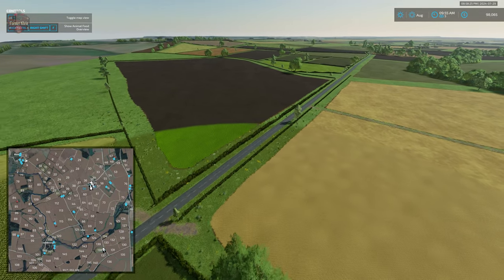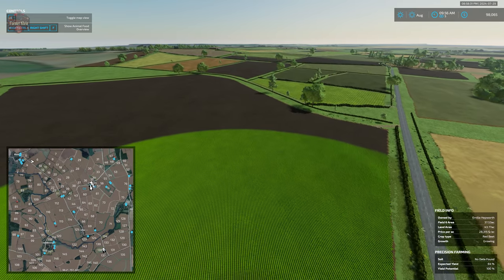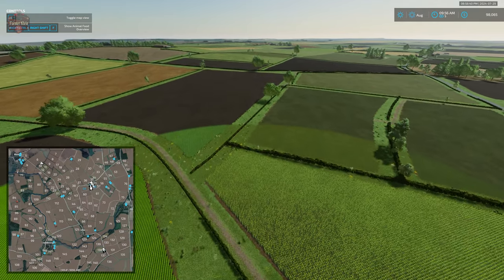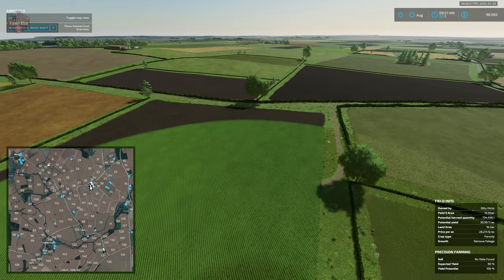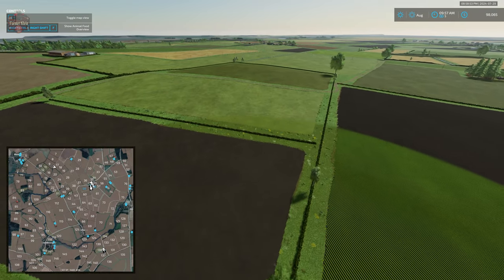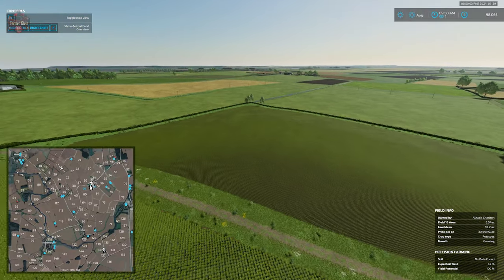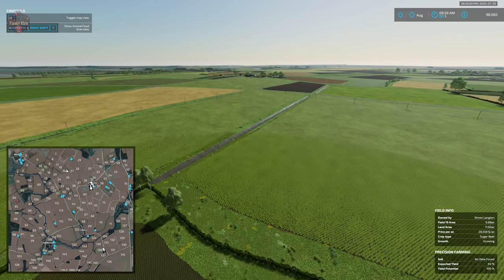Something worth noting: this map has power lines running through the fields, and the utility poles have collisions. You'll need to work around those; hired helpers will handle them, but if you use Courseplay you may need to set your courses up correctly to avoid them. Also, because this is a UK-themed map, there are hedges with collisions. These do not appear to be cuttable, so you'll need to find appropriate field entrances.